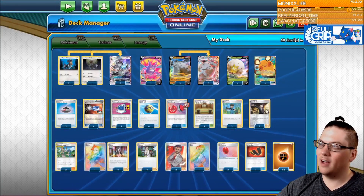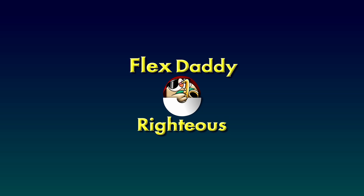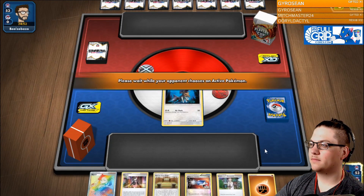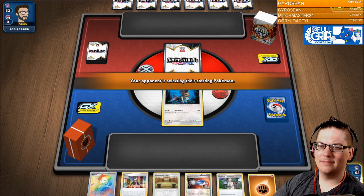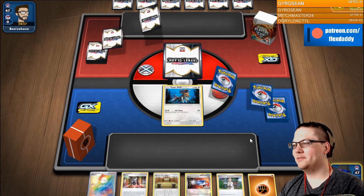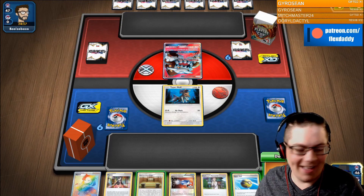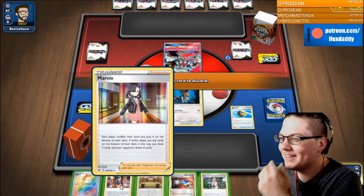Enjoy these next few games of Stonejourner VMAX. The opponent is playing Scenti Scorch — or maybe just Welder Box. We need a Quick Ball — give me a Quick Ball! We're about to get donked. I'm not even going to attach to the active if we don't draw a Quick Ball. We got seven outs. Let's go — he's a living legend!